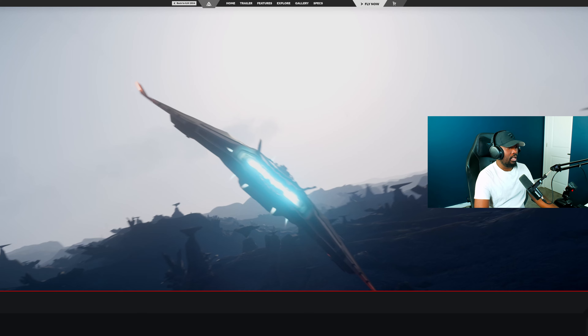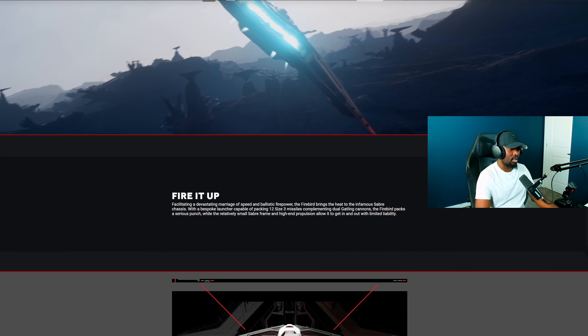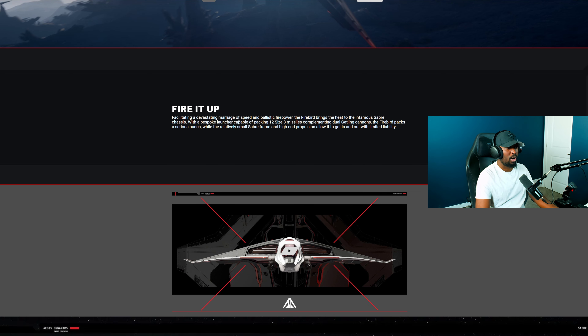The Aegis Saber Firebird has been released right now during Invictus week. This is the official page for it. It says: 'Fire it up — facilitating a devastating mirage of speed and ballistic firepower. The Firebird brings heat to the infamous Saber chassis with a bespoke launcher capable of packing 12 size 3 missiles, complementing dual gatling cannons, while the relatively small Saber frame and high-end propulsion allows it to get in and out with limited liabilities.'